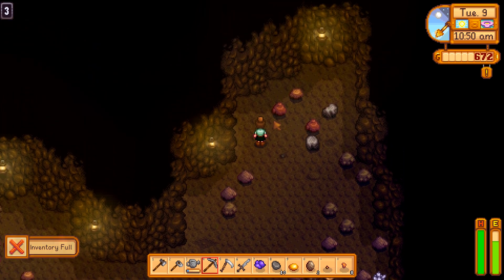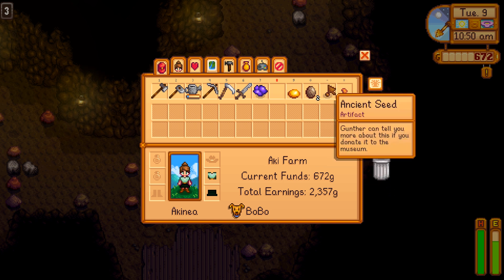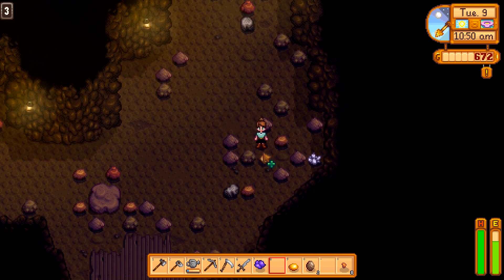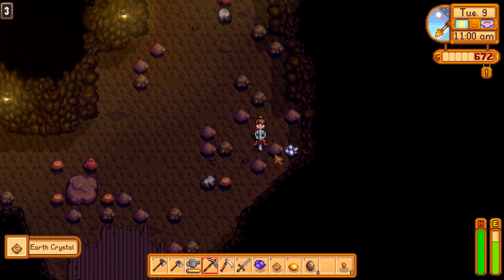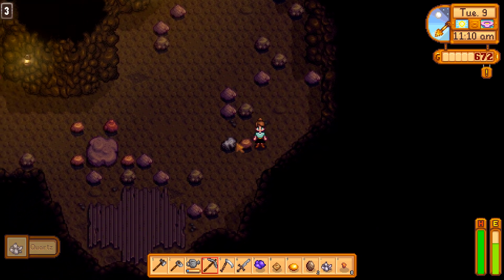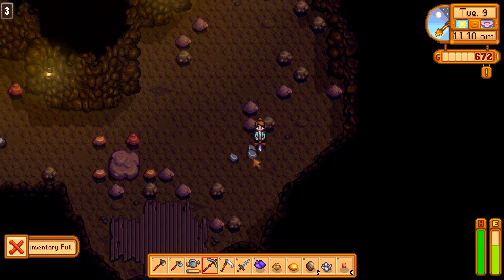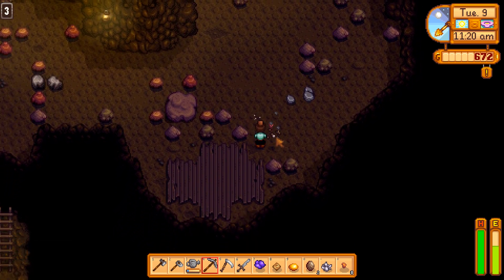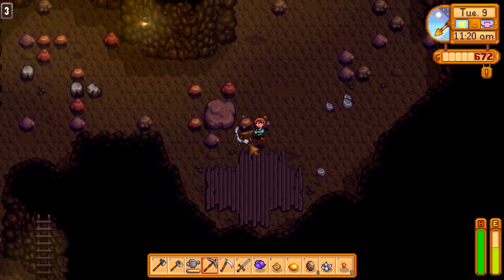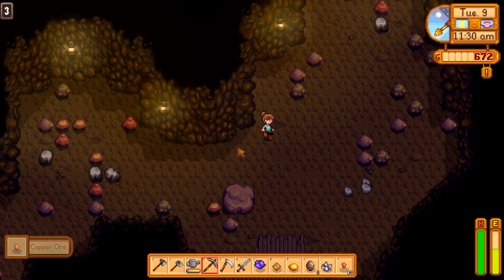Let's get rid of that. Can I get rid of the ancient seed and grab this because it looks better? All right, what level are we on — three? I can't pick up the stone, that's right. I don't think I actually need stone for anything at the moment so it's fine. I just want to find the thing to get to the next level — maybe one of these ones.